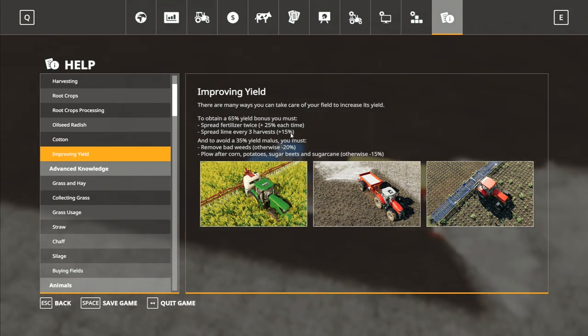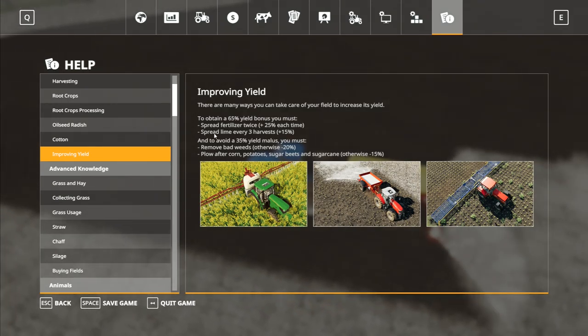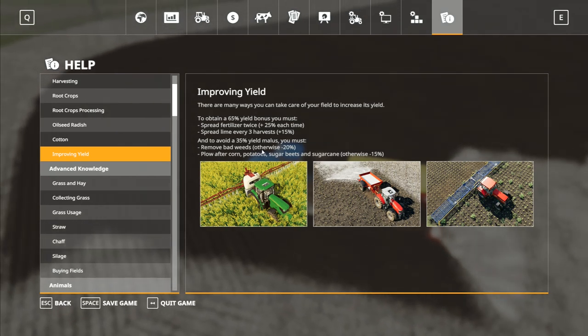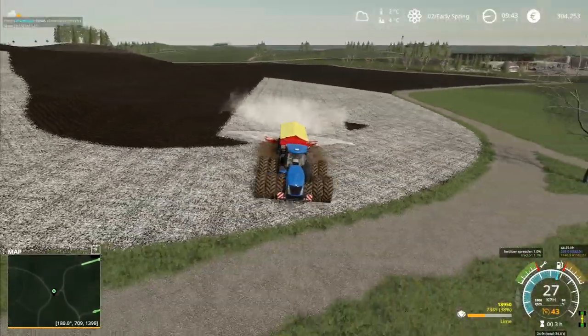We will lose 15% on the outside edges of field four if we don't spread lime on it. To avoid a 35% yield malus, you must remove the bad weeds or you will lose 20%. And you need to plow after corn, potato, sugar beet, and sugar cane. So we'll probably do a root crop harvest at some point, especially if we're having pigs. We'll definitely be doing weeds anyway.